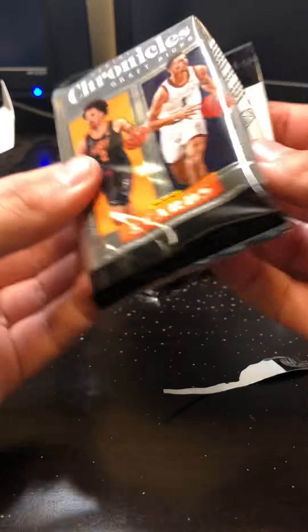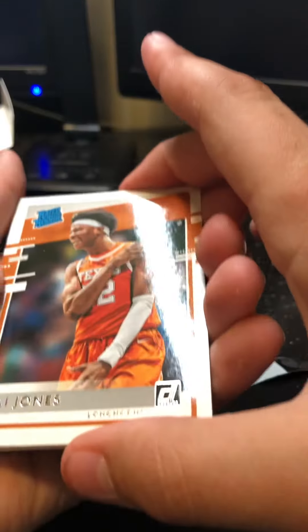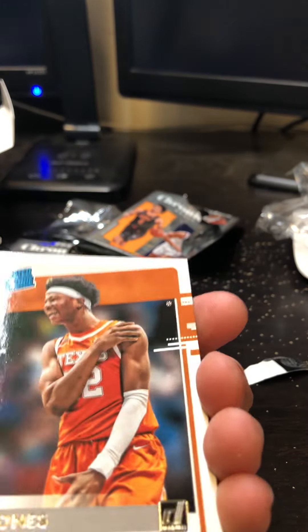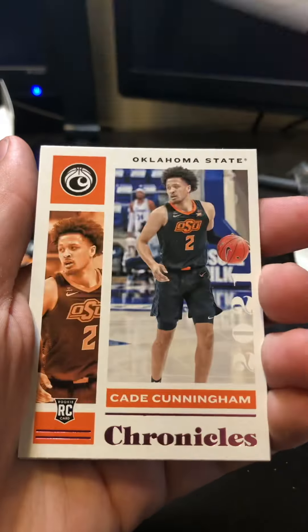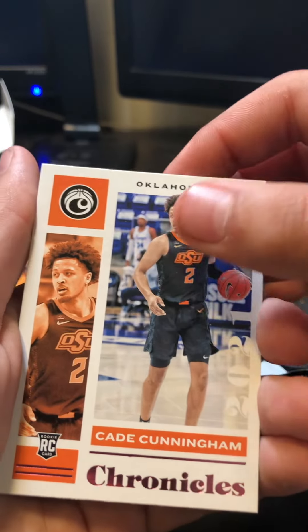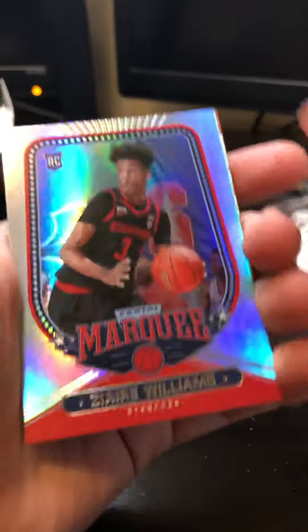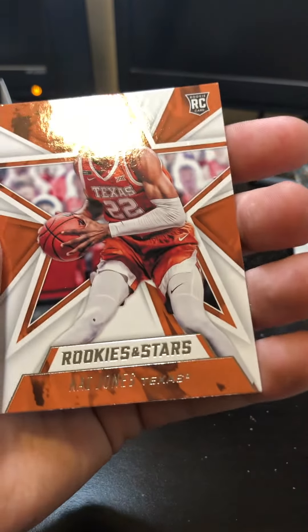Third pack. So far we're doing pretty good, I'm not really going to lie. Okay, so here we got Kai Jones Rookie, Greg Brown. Let's go — Cade Cunningham! This is who we wanted to see, first draft pick. We got Cade Cunningham, set that to the side. We got Zaire Williams, and then Rookies and Stars Kai Jones.